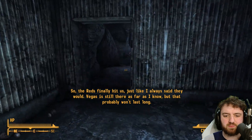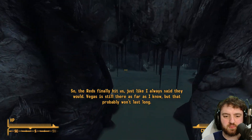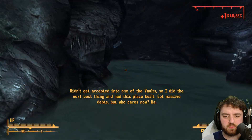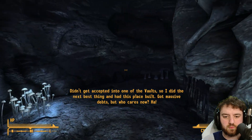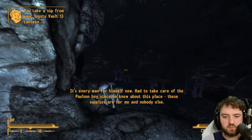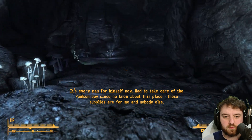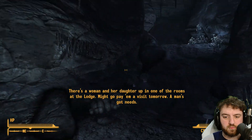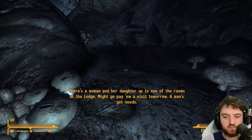So the Reds finally hit us, just like I always said they would. Vegas is still there as far as I know, but that probably won't last long. Didn't get accepted into one of the vaults, so I did the next best thing and had this place built. Got massive debts, but who cares now? That's every man for himself now. Had to take care of the Paulson voice since he knew about this place. These supplies are for me and nobody else. There's a woman and her daughter up in one of the rooms of the lodge. Might go pay him a visit tomorrow. A man's got needs.